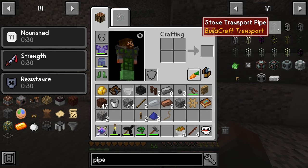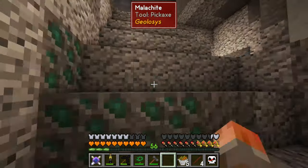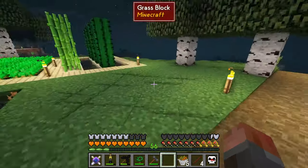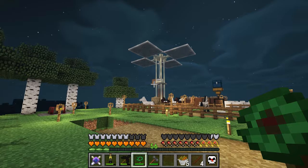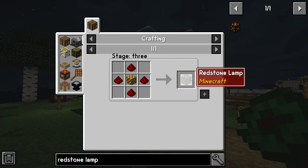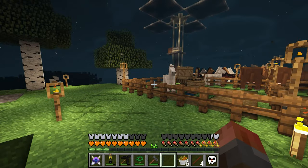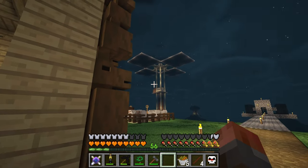BuildCraft pipes have lots of different types — wooden pipes extract things, stone and quartz are transport pipes with different speeds, and there's one for water. There's lots and lots of stuff to do. For the time being we've got power generation up and running, all the stoked kilns and stoked fire, ender hoppers useful for the mob farm, and we're occasionally generating ender pearls. I do need to expand the mob farm now that we have access to redstone lamps — made with glowstone and redstone — with levers to turn it on and off.